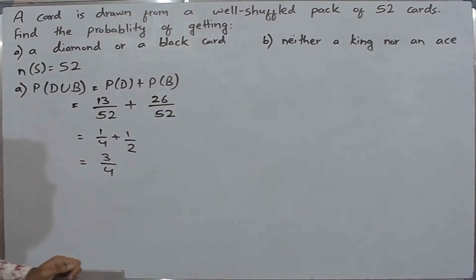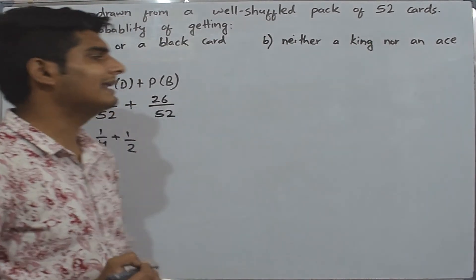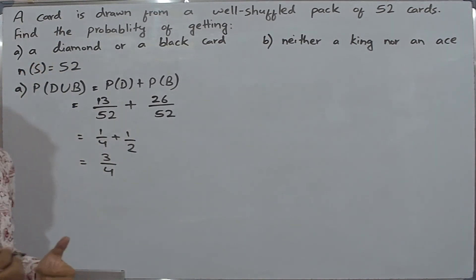Now we will find the probability of getting neither a king nor an ace.